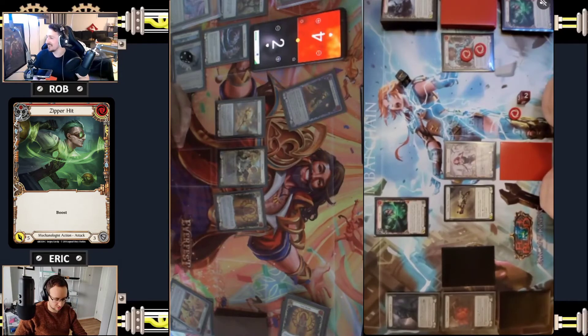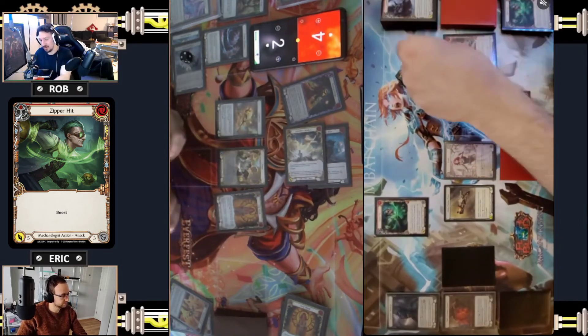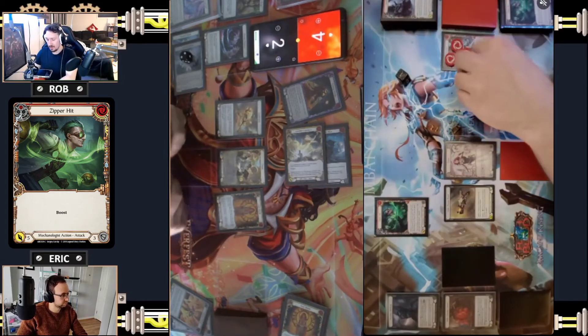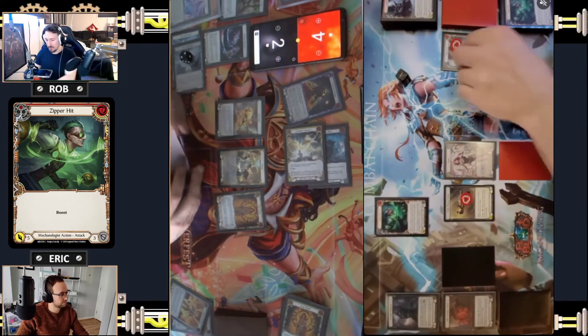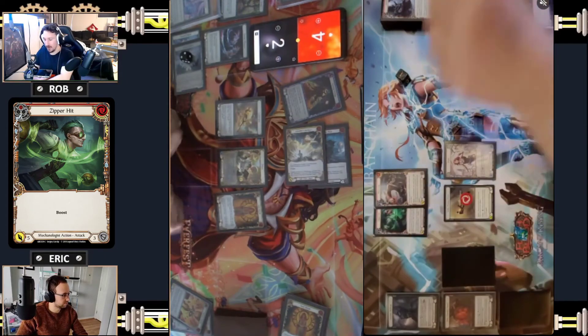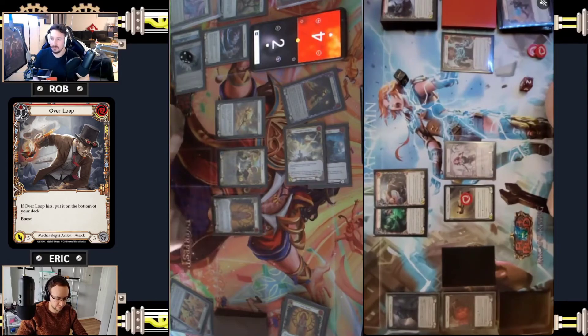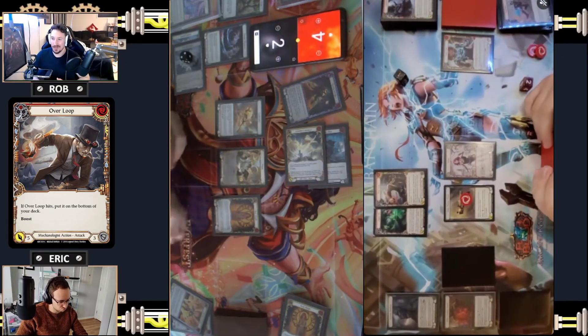Let's pitch three for a Zipper Hit - I will boost of course, so it's going to be five. I think I've got the damage here. Soul Shield was a bit out of left field - wasn't expecting that. Block five. I'll spend one on the Foundry Heart - going to three. I'll spend one to charge the pistol. I'll spend two on a red Overloop for five - go again. Overloop for five.